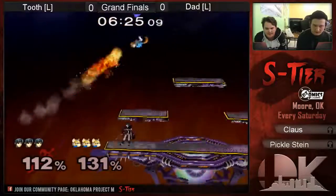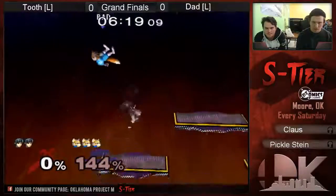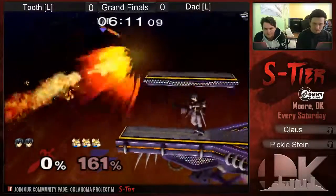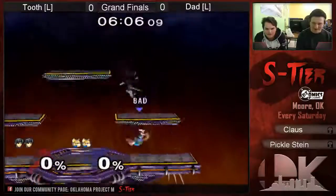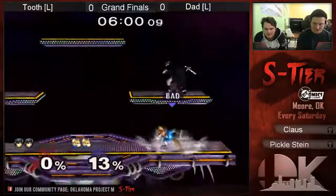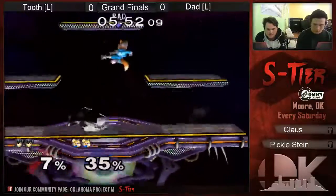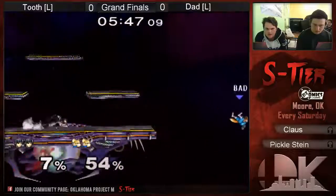Good off-stage coverage with the F-tilt. That two-stock looks like Smash 4 — two-stock smash. The dash chance was looking better for a second. Almost hit the kill. Really good air dodge. I thought one of them was gonna grab the ledge before the other. The air dodge is really smart — you don't have to worry about it. And he just gets tippered again.